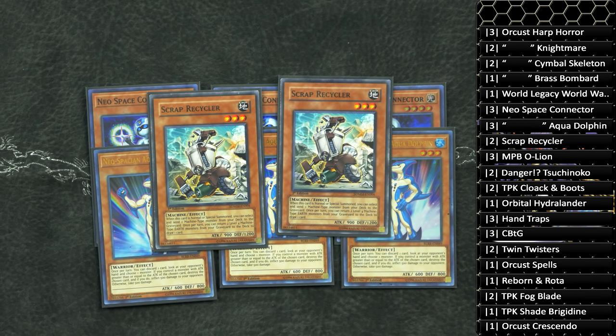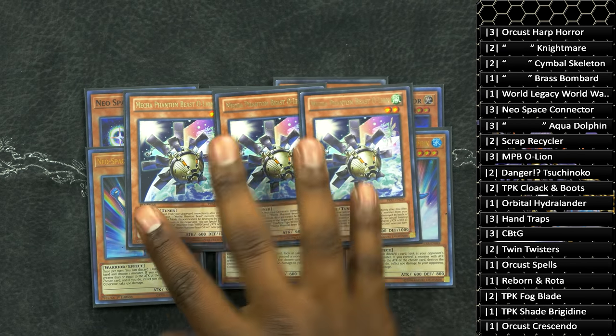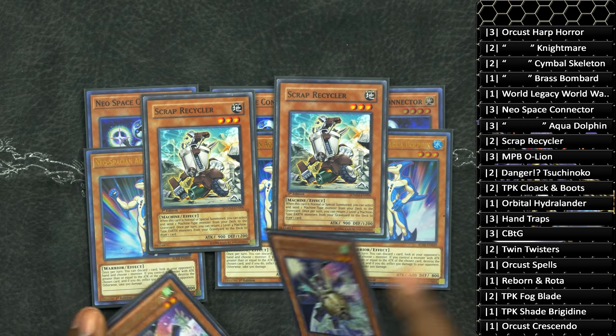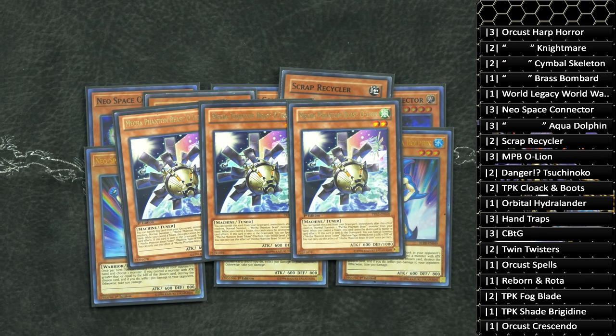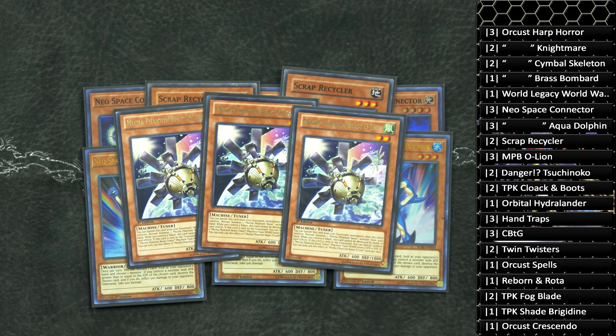Next is two copies of Scrap Recycler. You don't necessarily have to play this card. Ironically, it's starting to become more of a budget option compared to the Trickstar cards, mainly because the Trickstar cards are shooting up in price because of this deck. Scrap Recycler allows you to send a Machine Monster from your deck to your graveyard, which comes up a lot in this particular deck. Mainly because I run three copies of Mecha Phantom Beast O-Lion. O-Lion has multiple uses: O-Lion plus Scrap Recycler is literally the exact same combo you saw in our first sequence. Also, Neospatian Aqua Dolphin plus Mecha Phantom Beast O-Lion is the exact same two-card combo. Having a Mecha Phantom Beast O-Lion in your graveyard and one in your hand — you banish the O-Lion to summon an O-Lion immediately, and you have the exact same combo. It comboed so well with the deck, playing well with Aqua Dolphin, Scrap Recycler, and Danger Monsters.